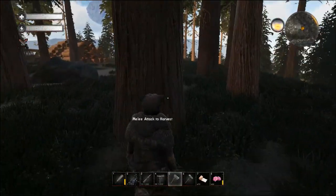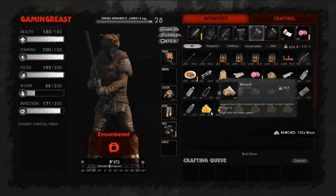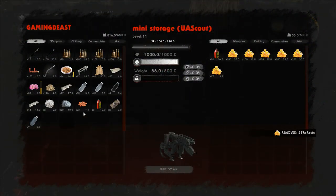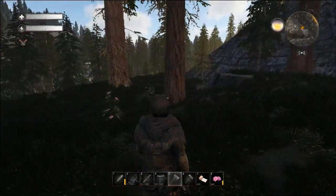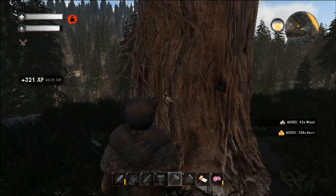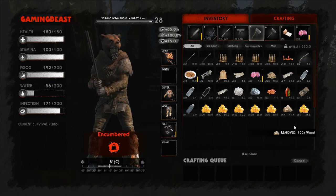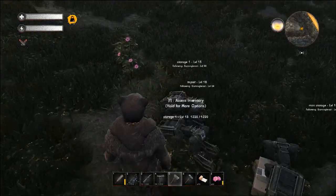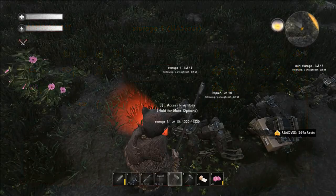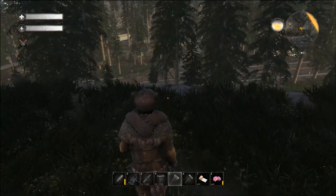Just give him a little smackity smack and tons of resin - don't care about the wood, all we want is the good stuff. You might be wondering why I'm taking so much - well, we will use it all and it does go fairly quick. So I'm making sure I get quite a bit of it. That should be good enough for now - like I said, I'll be making runs up here to get more.